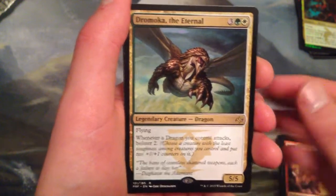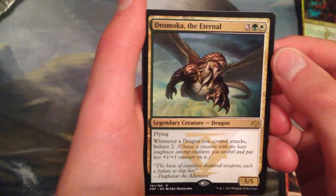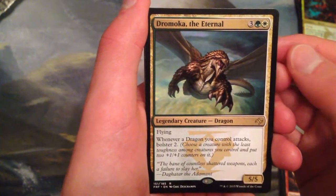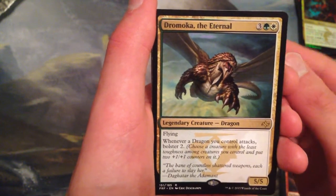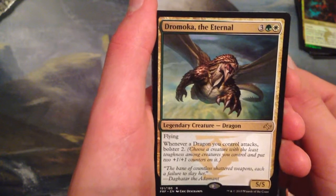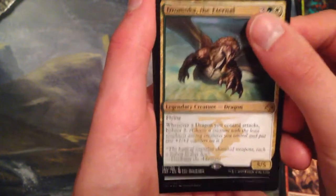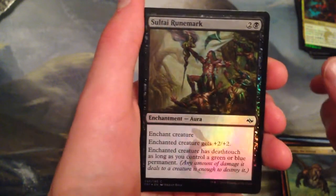And our rare is Dragonlord Ojutai — Dramonka the Eternal. I already have a couple. Dramonka the Eternal is five mana for a 5/5 Dragon with flying. Whenever a dragon you control attacks, bolster two — choose a creature with the least toughness among creatures you control and put two +1/+1 counters on it. And we have a foil Sultai Runemark — nice! That's two foil commons, which is nice. Better than nothing.